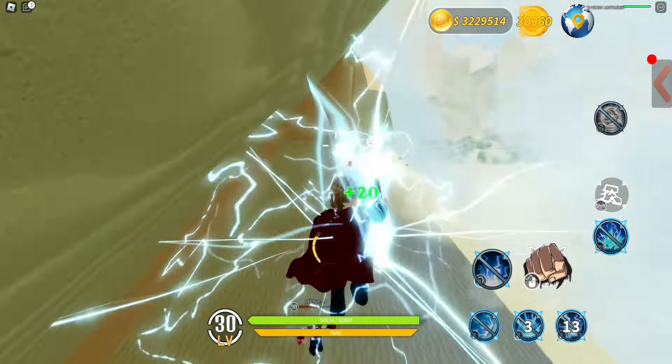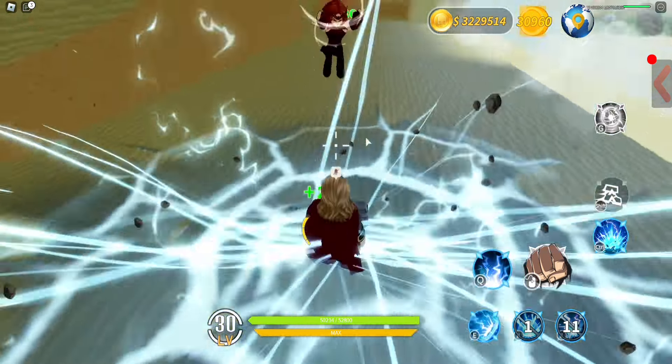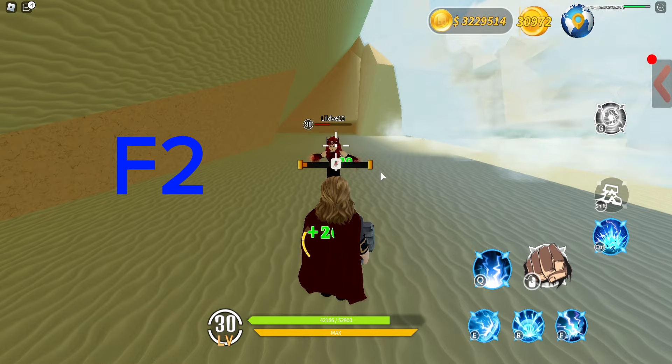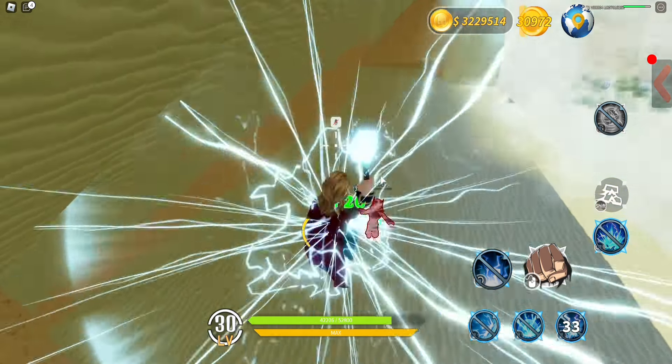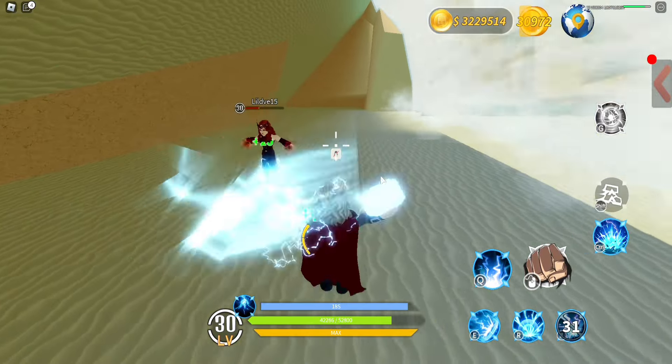F1 lifts you up and does shockwave damage to nearby targets. F2 lifts you up and strikes the target, and it doubles your attack power for 20 seconds. It also changes your base attack to a lightning bolt.